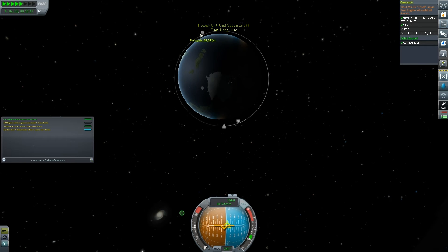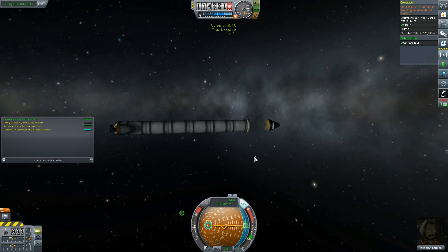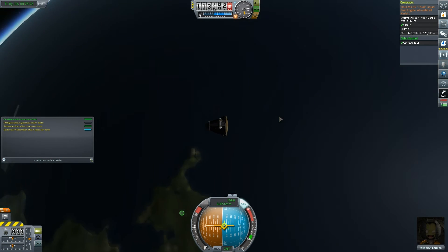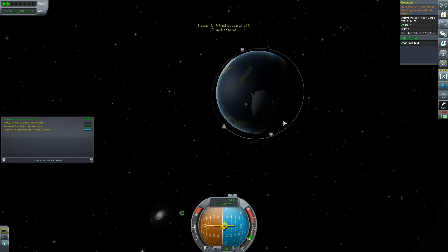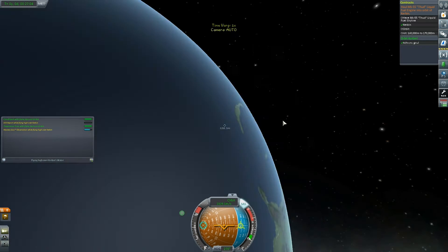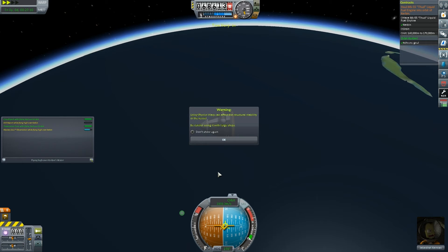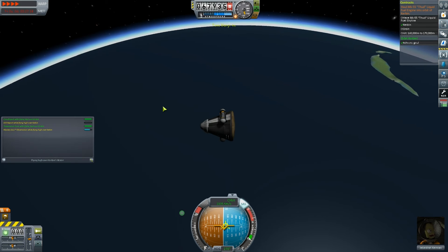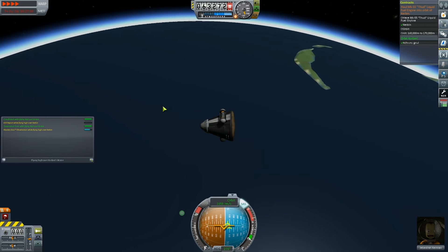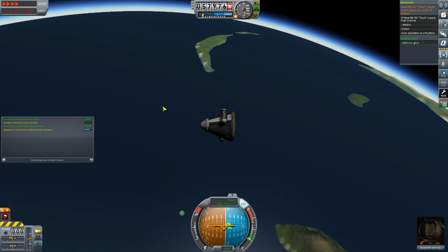We've still got fuel - let's fast forward to periapsis. We're going to decouple the main part of the rocket, and this tiny bit here is all we'll be landing with. Has Reinstein remembered a parachute? He has - brilliant! I was testing it and then I actually got here and couldn't record it again. I was so happy - Jebediah you're going to be safe. The RKSE's space program is moving forward - this is the first time any Kerbinaut has orbited Kerbin!